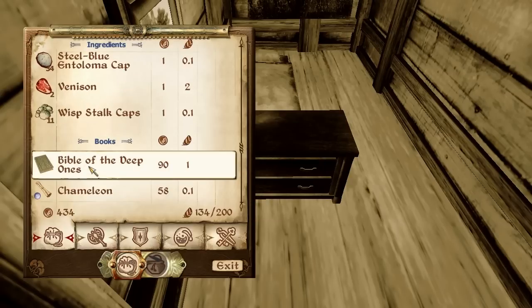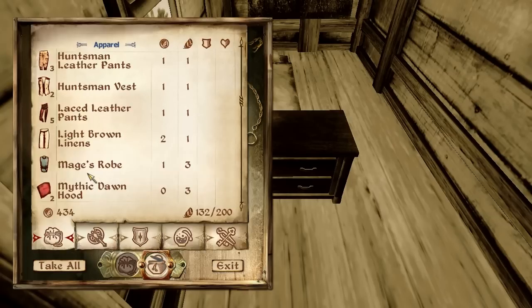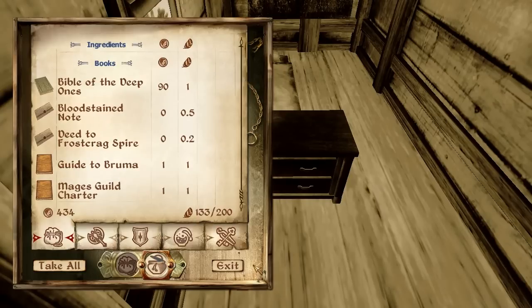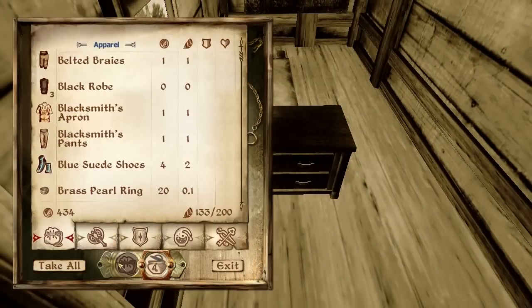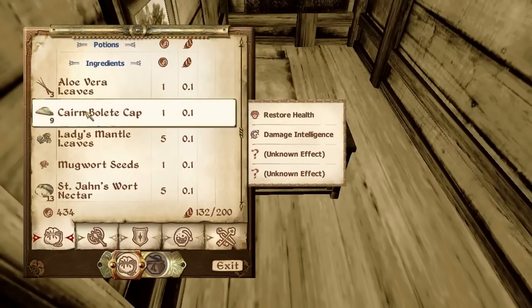Any ingredient which is not Restore Health, Restore Magicka, or Damage Health, I will just deposit here. And I found this strange book — I want to keep it as a souvenir. It's a Guide to Coral. I may read that; I want to know something about that tree in Coral, and maybe I will find out something about the statue in Coral.